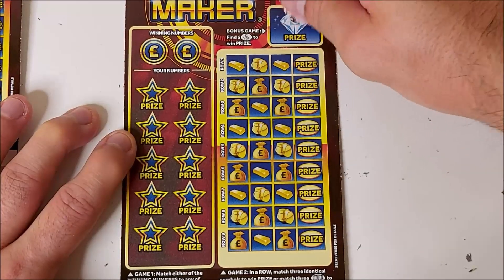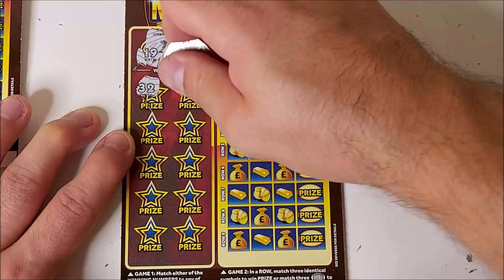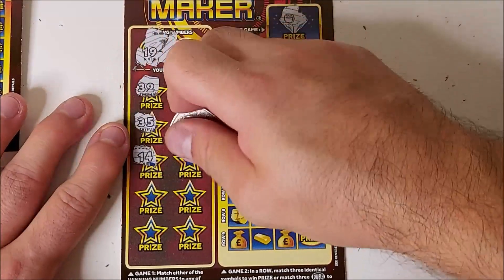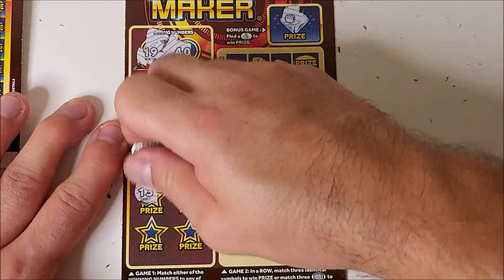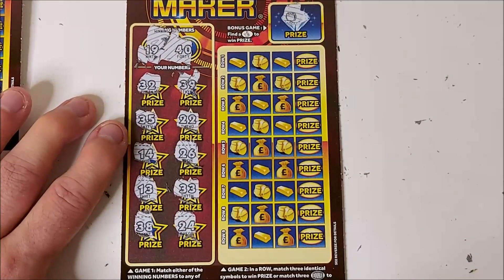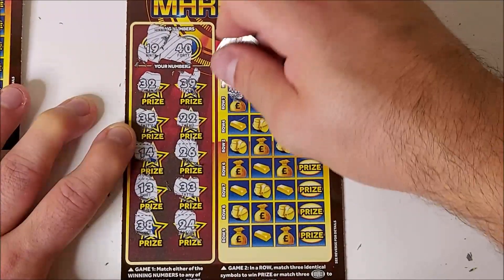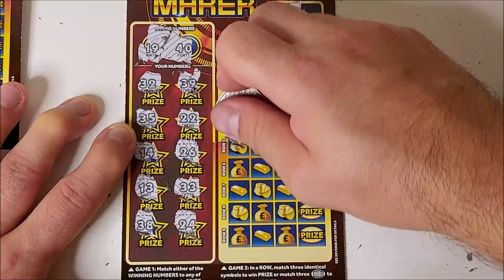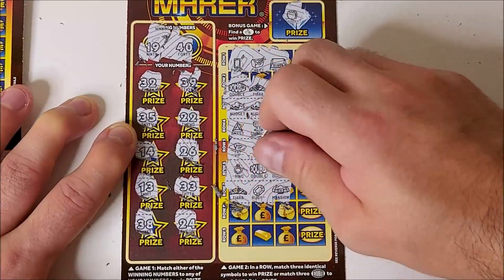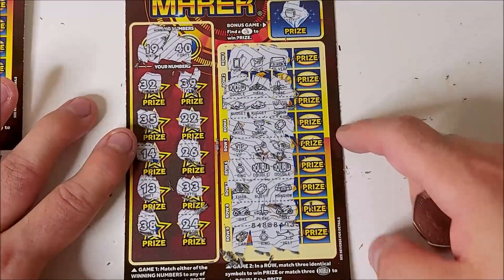We need something off this final card for some profit. Pot of gold, no win on the bonus. Looking for 19 and 40. Numbers: 30, 32, 39, 35, 22, 14, 26, 13, 33, 38, and 24. All down to the last main game — three doubles, make my day. Almost three nuggets. No, but we cannot complain.